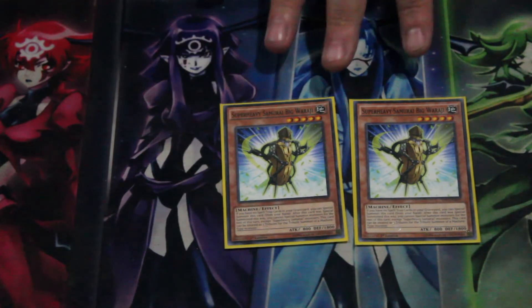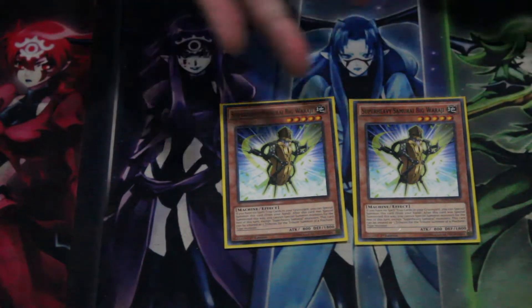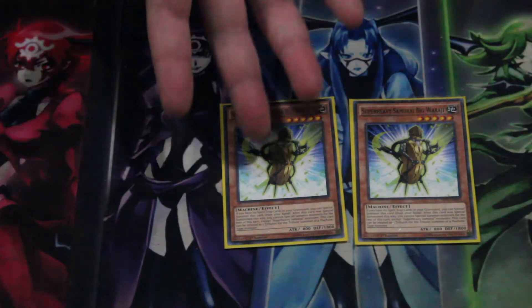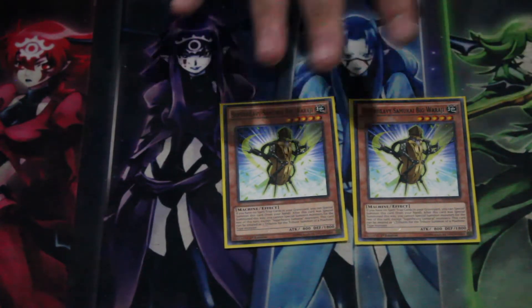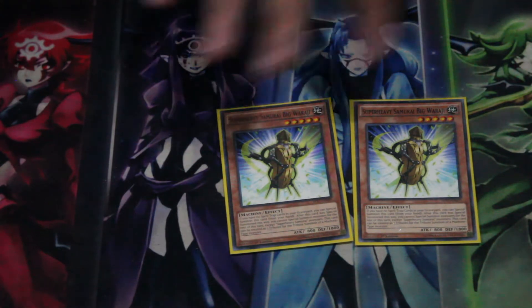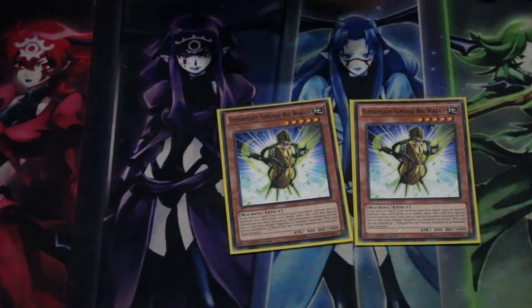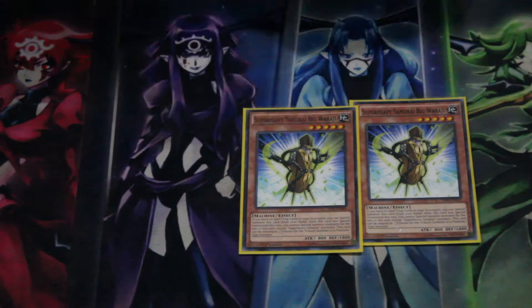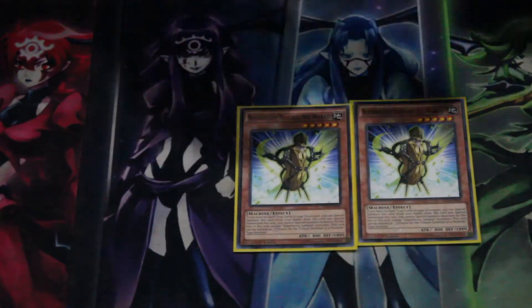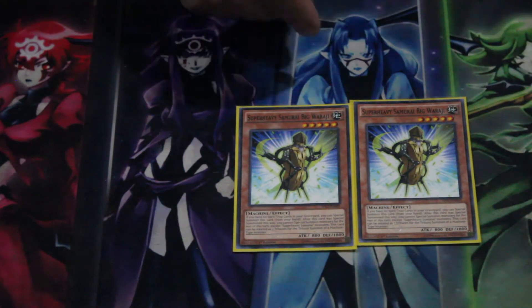A new addition to the deck is Super Heavy Samurai Big Waraji. If you have no spell or trap cards in the graveyard, you can special summon this card from your hand, but you are locked into Super Heavy Samurai monsters afterward so be aware. He's Level 5, which helps you synchro summon without committing to a normal summon. If you have Trumpeter and him you can go into a Level 7 to attack directly. He also counts as two tributes for a machine monster, so you can tribute him for Big Bang K.